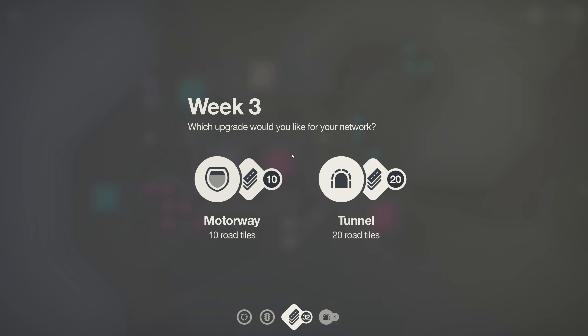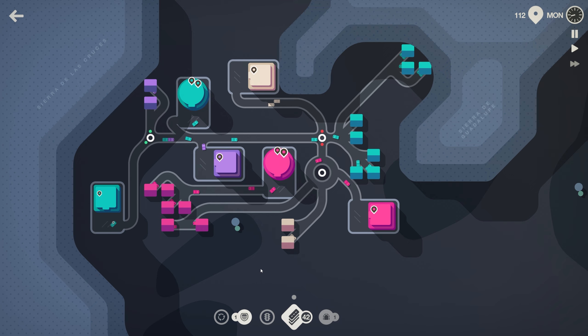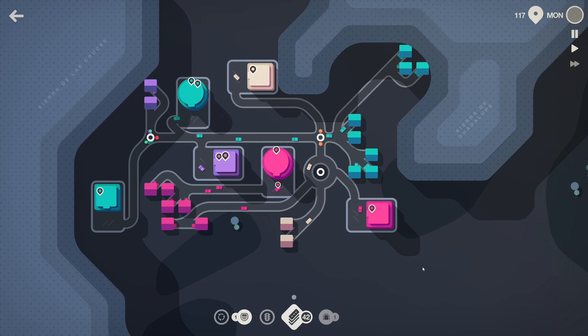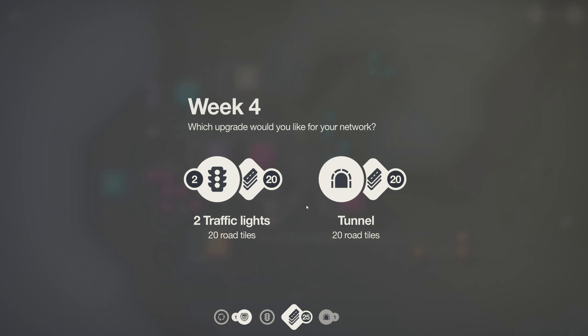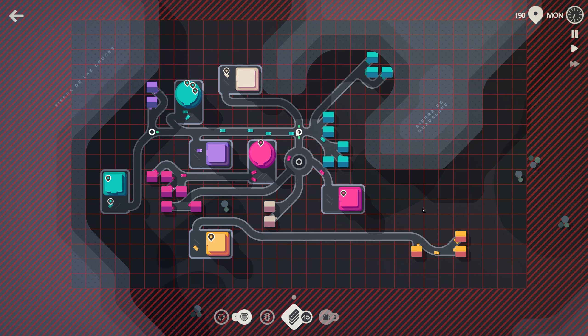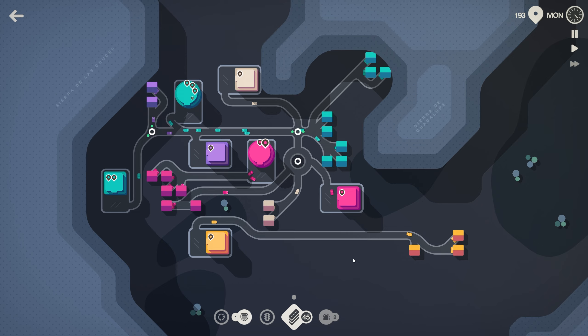Week three is here — motorway or tunnel? We already have a tunnel, so let's go for a motorway and hope for the best. With motorways, we cannot go across mountains — gotta keep that in mind. And week four is here. Traffic lights or tunnel — definitely going to go for another tunnel. We're going to need it very soon. We are expanding faster and faster, it seems like.